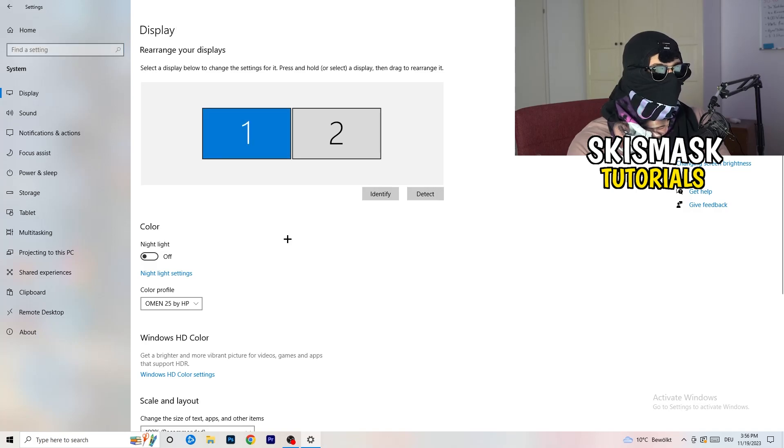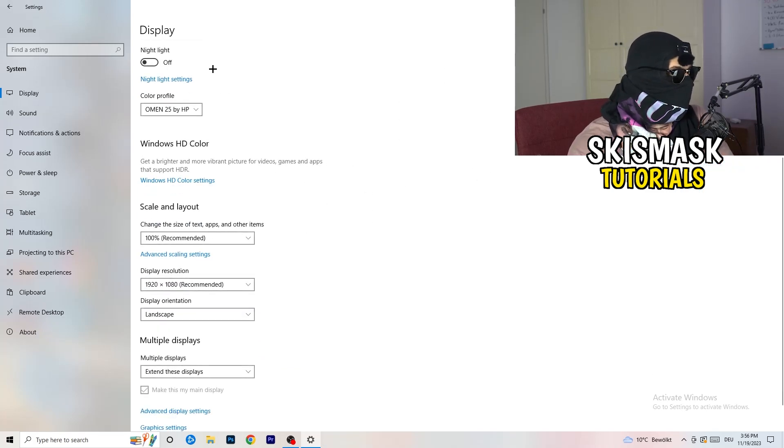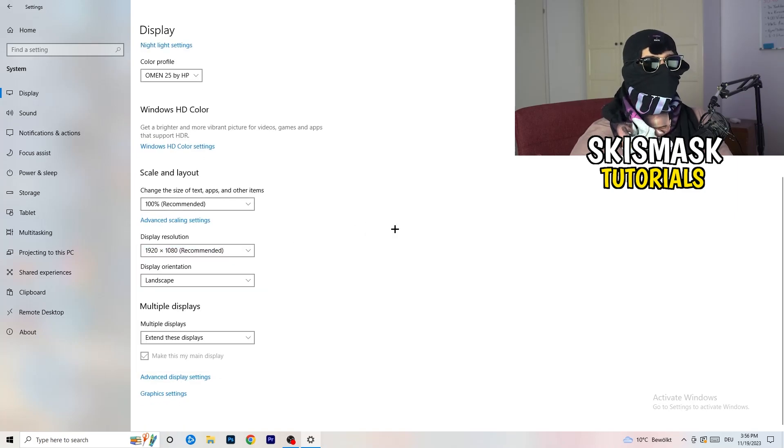Go to System and then Display. If you have two monitors, identify which is your main monitor — the one you're playing on. Under Scale and Layout, change the size of text, apps, and other items to 100% as recommended. Your display resolution should match your in-game resolution. If you're using a stretched resolution or a custom resolution in-game, make sure it matches your monitor's resolution, otherwise things won't work correctly.